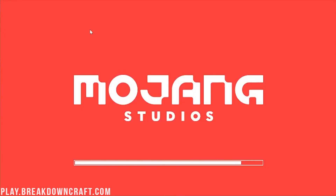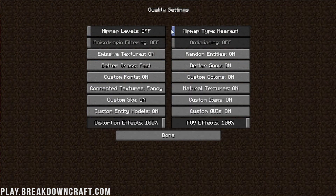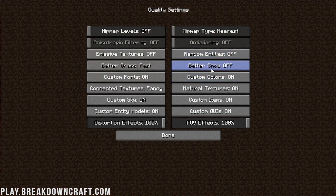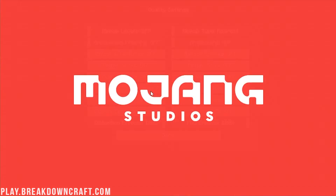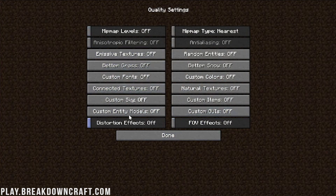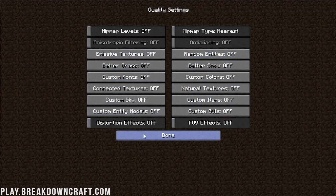After disabling shaders, click on Quality. Everything in here needs to be all the way to the left, turned off, or set to Fast. Mipmap levels: off. Mipmap type: Nearest. Anisotropic filtering: off. Emissive textures: off. Better grass: off. Custom fonts: off. Everything on this page needs to be turned off — except Mipmap Type, which needs to be set to Nearest.